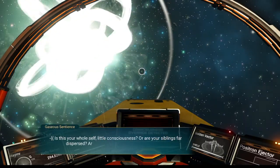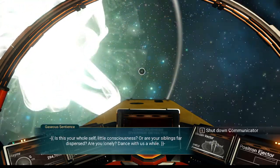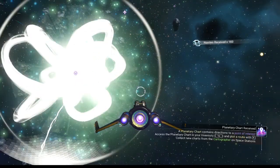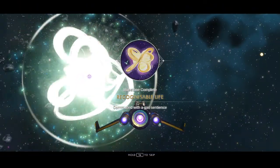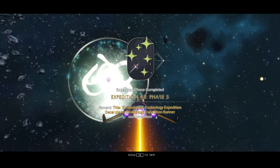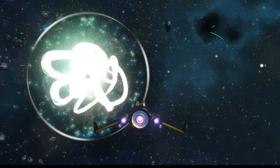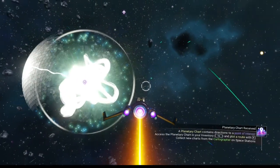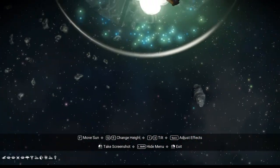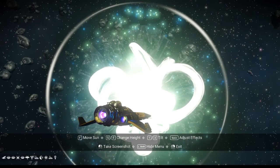It's tailing us! Let's listen to the message - slow down first so we don't crash into it. 'Is this your whole self, little consciousness, or are your siblings far dispersed? Are you lonely? Dance with us a while.' We'll shut down the communicator with the one key so I don't accidentally shoot this thing. There we go - recognizable life! Super duper cool. We get the expedition banner from that - and we'll take a screenshot.